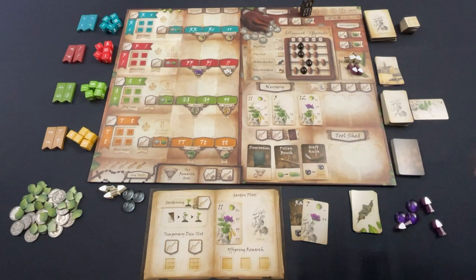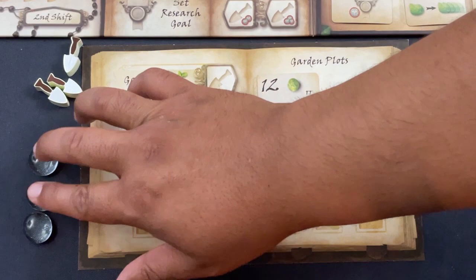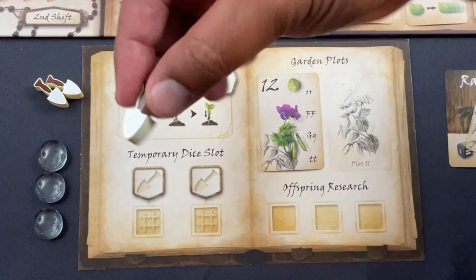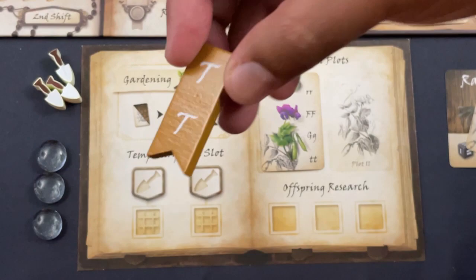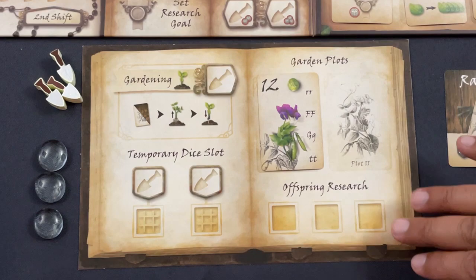Let me do a rules overview for Genotype. First thing to note: these are actually upgraded components. Normally the pieces are wood cylinders instead of these nice beads, and these would be cardboard instead of plastic in the regular version. I wanted to show the upgraded components to give you a sense of what this game is capable of in terms of table presence.